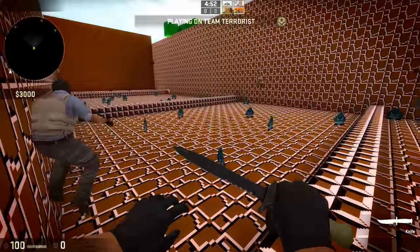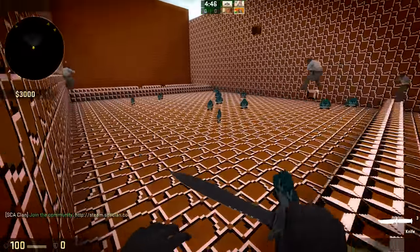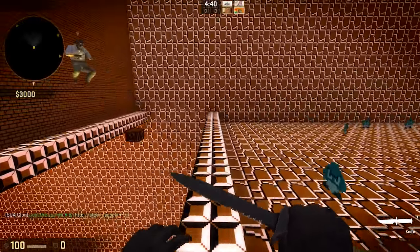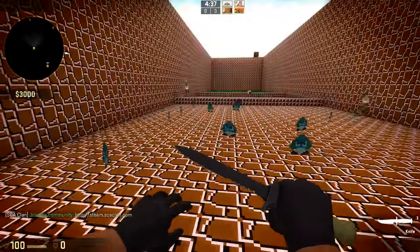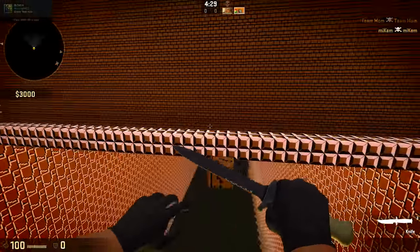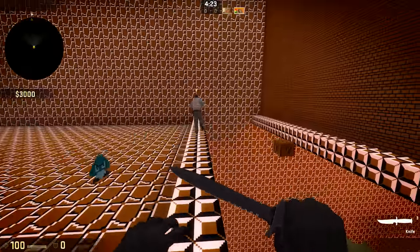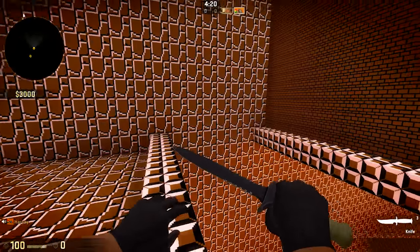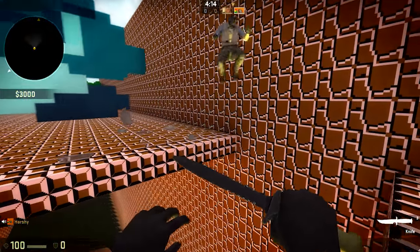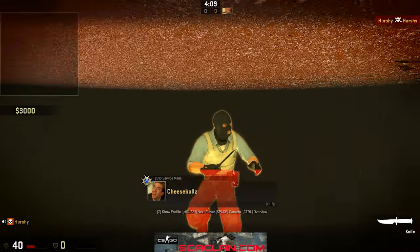We actually started moving as soon as the wall dropped, and we somehow didn't get hit by anything. I'm not sure what we're supposed to do here — am I supposed to touch that? I think this map was actually glitched.